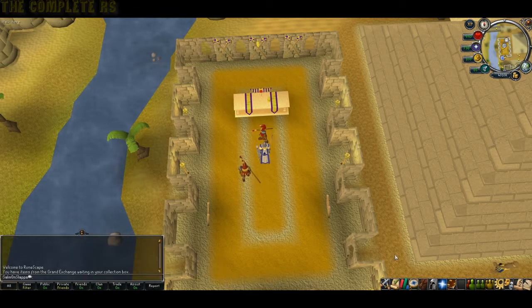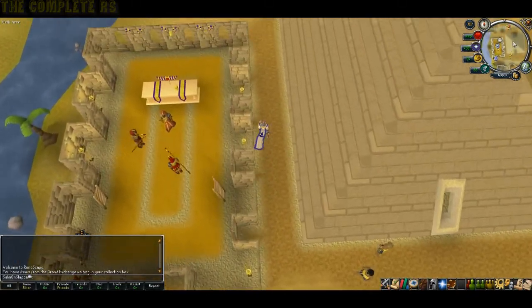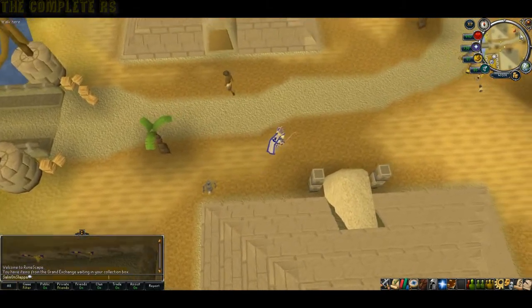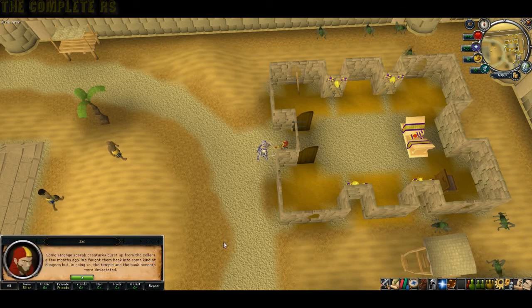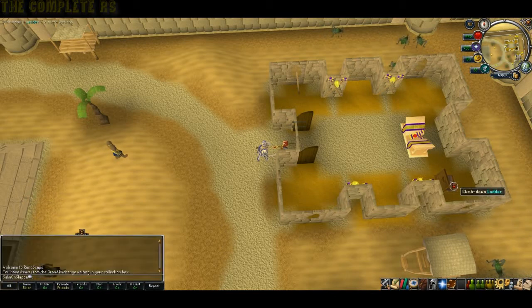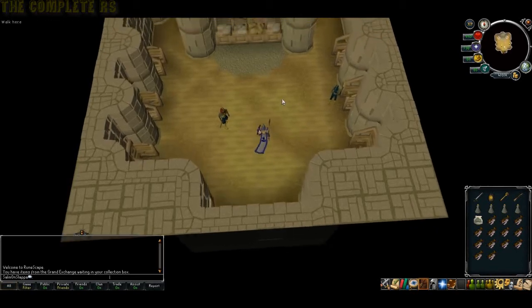Once you've finished talking to the High Priest, you need to go talk to Jacks. To find him, head to the northeast corner of Sophanem — he's just outside what would be the bank. Talk to him and he'll tell you about a trap door underneath the bank. Head on inside and climb down the ladder, and right next to you will be another trap door to go down.